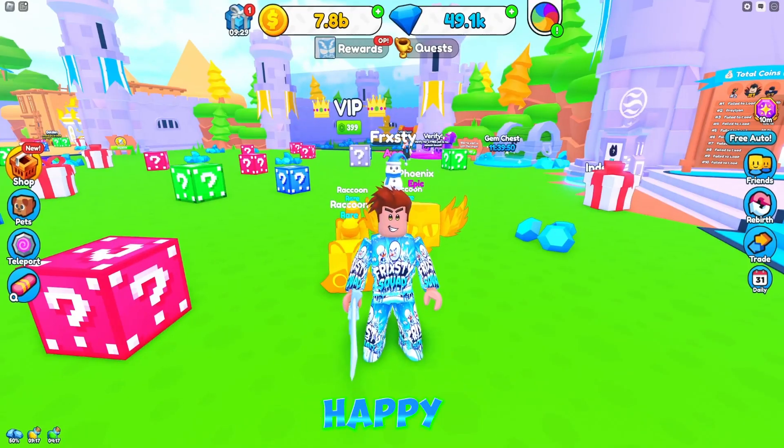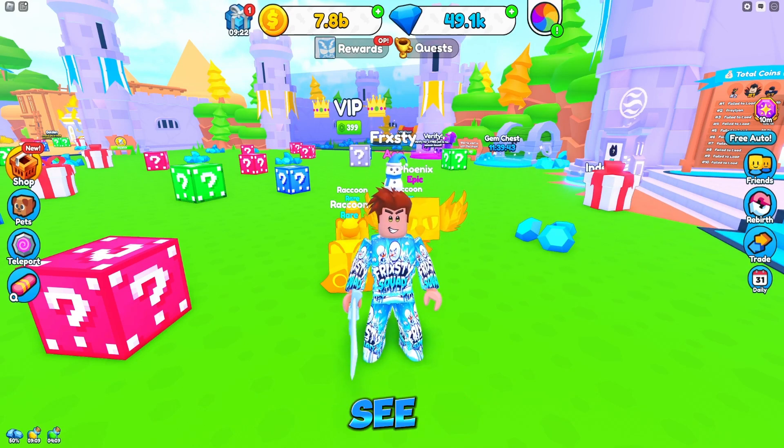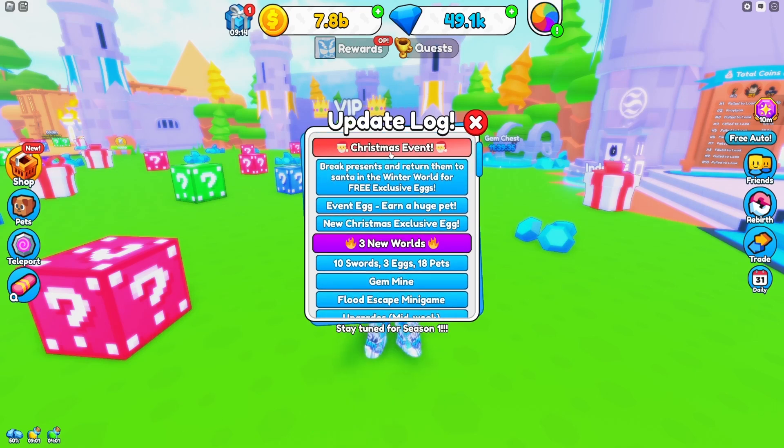What's up everybody, welcome back to the channel. Happy holidays - I'm Frosty. We're back inside of Lucky Box Simulator. It looks like they came out with a brand new Christmas event. Let's see what they added and get into it. So looking at the update log, we got a Christmas event: break presents and return them to Santa in the winter world for free exclusive eggs.